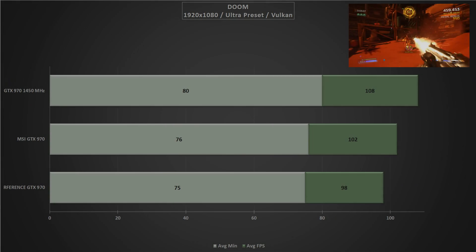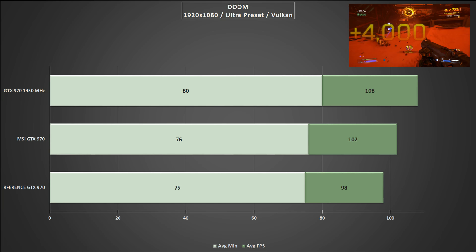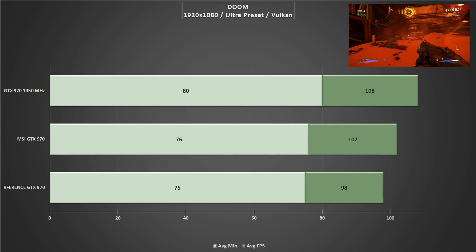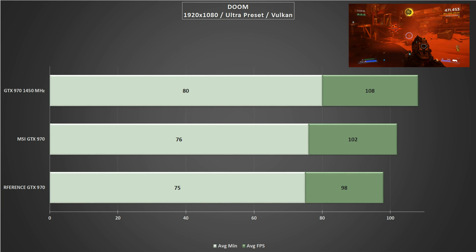In Doom, can it finally take the AMD RX crown? No it can't, but we still see a healthy increase up to 108 FPS on average with the average minimums hitting 80 FPS.